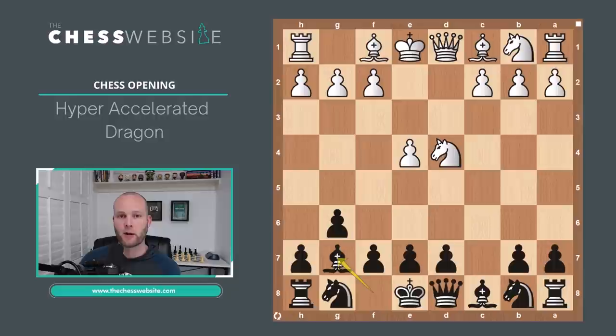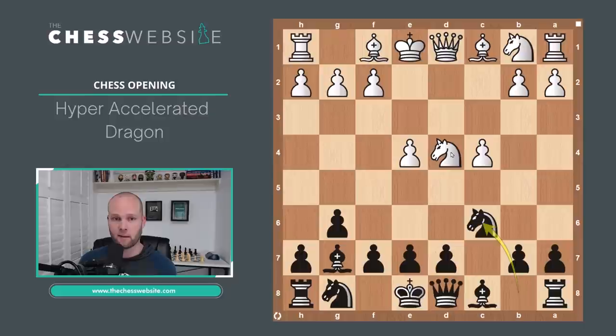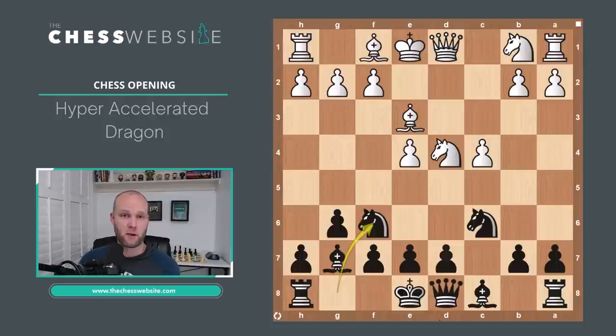Now let's look at the Maroczy bind variation in the hyper-accelerated dragon. Instead of Knight to C3, White plays pawn to C4, trying to stop Black's D5 push. So Black can't play D5 right away. Instead, Knight to C6 attacks the Knight on D4. White should not be looking to take this material. With the Knight and Bishop both attacking, White should reinforce with Bishop to E3 — these are the most common lines you will see.